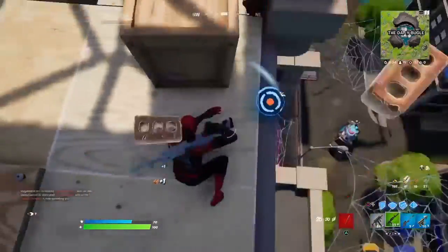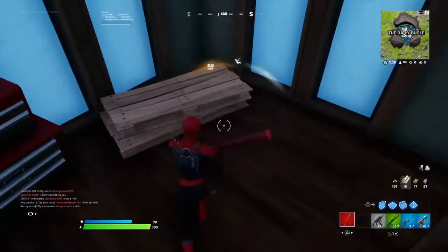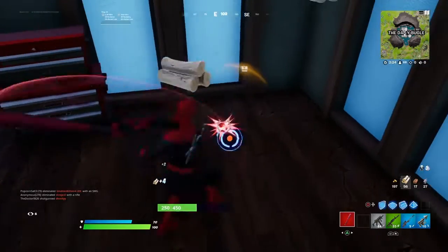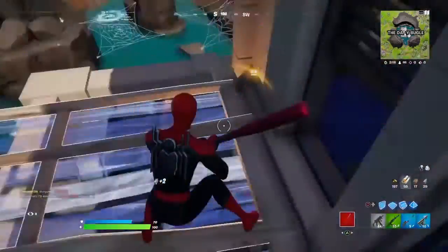Find the Heavy Shotgun on the ground, in normal and rare chests, and from supply drops. The new Heavy Shotgun is available in all rarities. Note: the new Heavy Shotgun is unable to penetrate through multiple targets, which the classic heavy could do — this is a bug that will be fixed in a future game update.